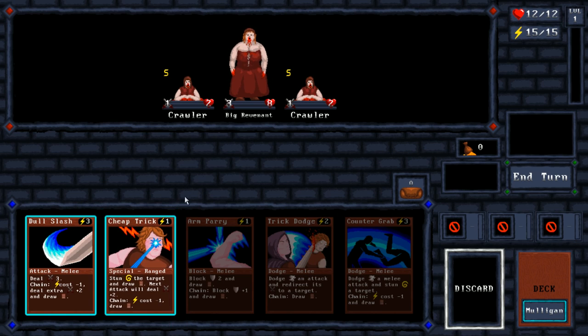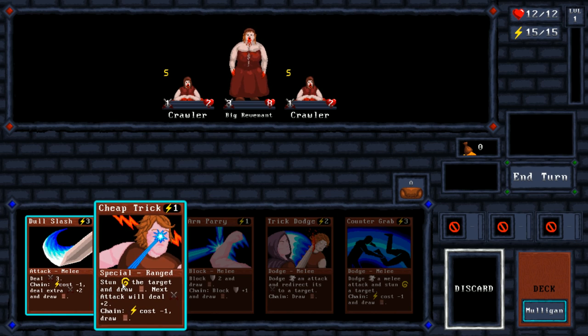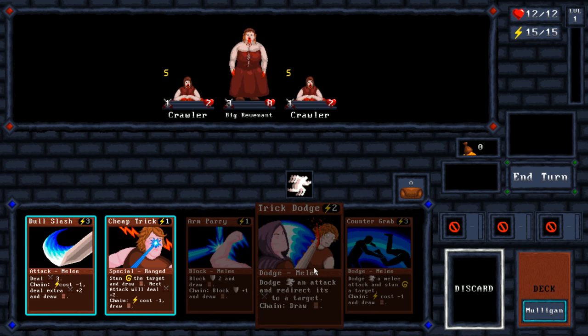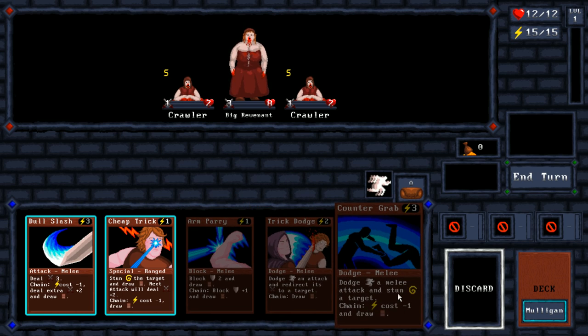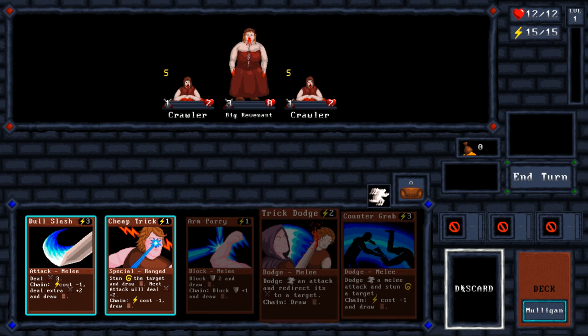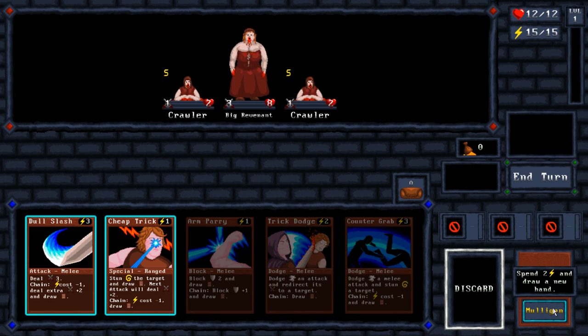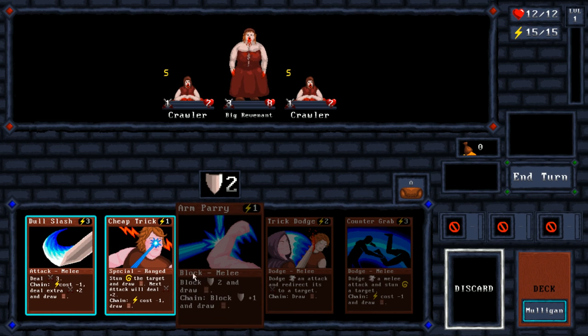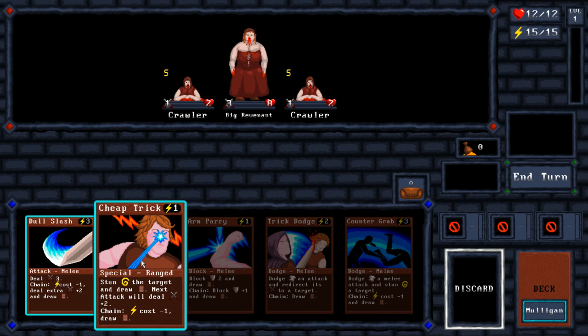I've got my health here. It's going to cost me one, and what it will do is stun a target and allow me to draw yet another card. You can only have five cards. So it's important to keep up with that because some cards will allow you to draw three, and if you don't have space for three, then you lose out on all the extra cards. I don't really have very good cards here.